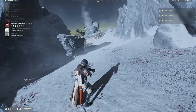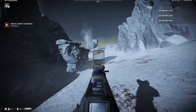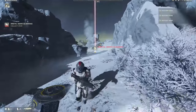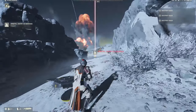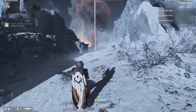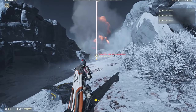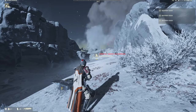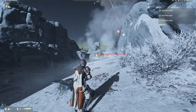Now we have a buffed stratagem, and that is the Orbital 380mm Barrage. They increased the rotation of the bombardment so it lasts way longer, and they also decreased the spread so it hits more in one area rather than spreading everywhere — which is pretty damn good. I'm going to show you guys how long it lasts, and it's really long and OP.